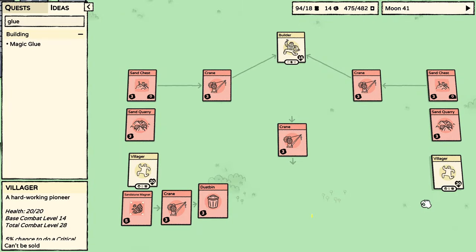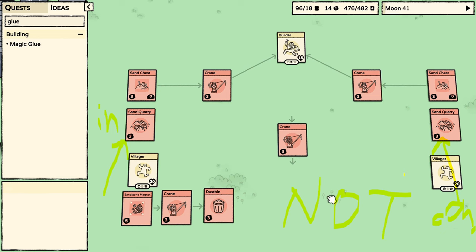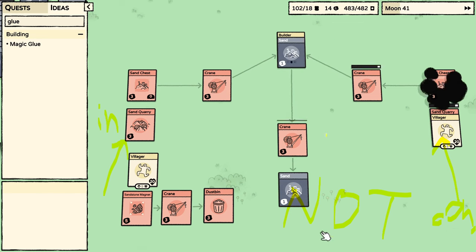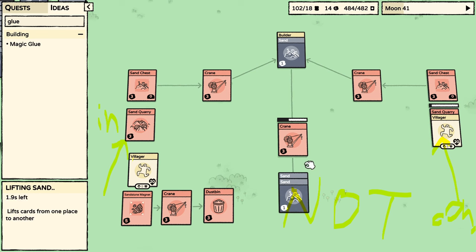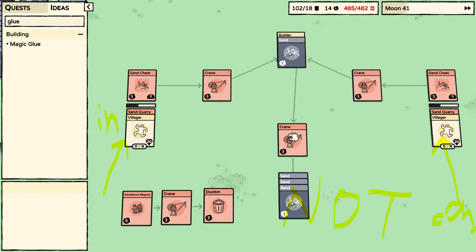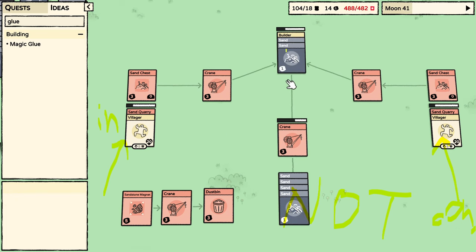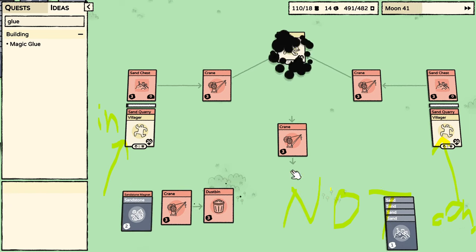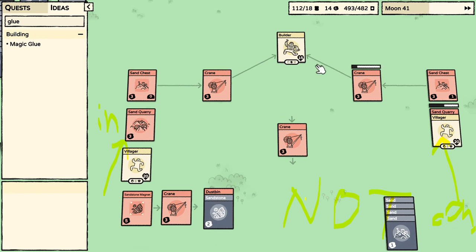Here we are looking at what I believe is a NOT gate — yes, this is a NOT gate. Here is the input variable, and here is a constant set to true. So the idle behavior of this NOT gate is to output true, since there is always sand from the right-hand side. Whenever the input is set to true, notice how the sand from the left and from the right basically annihilates, because this builder is building them into sandstone, and we have a sandstone magnet collected by a crane into a dustbin, therefore not outputting any sand. So the output is NOT the input.